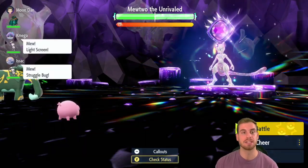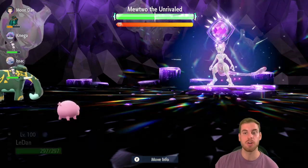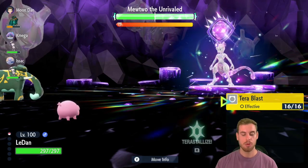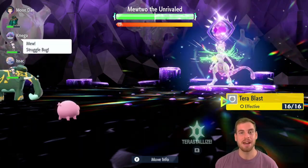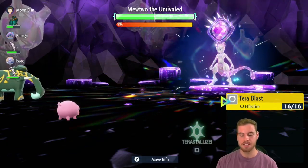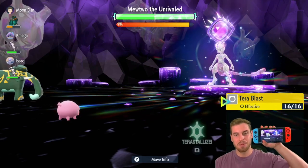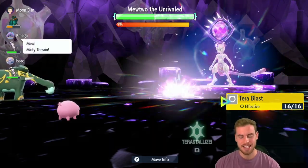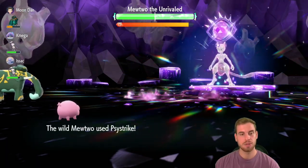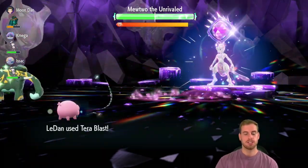In this raid, I will be playing as both Lechonk and Moondan's Copperajah support. What we want to do as Lechonk is put our controller down — we have one move and we'll use it at the end of the 60-second Terror Raid move timer. Right now, me and Kool and K-Mega just got a Struggle Bug and Snarl to lower Mewtwo's special attack, so Lechonk can survive this first Aura Sphere. Moondan's trusty Elephants and the Mews are softening things up. Their 60 seconds are up — let's see if we survive that initial blast. We do!